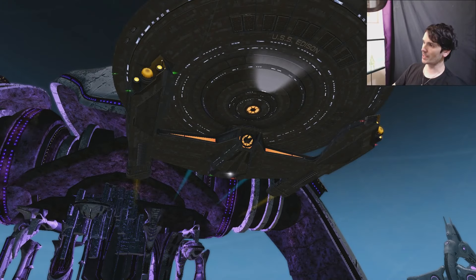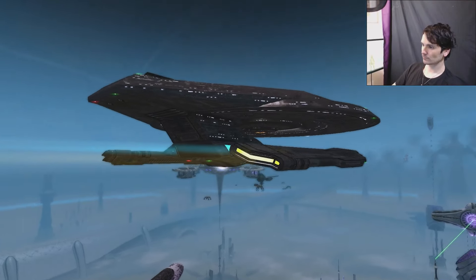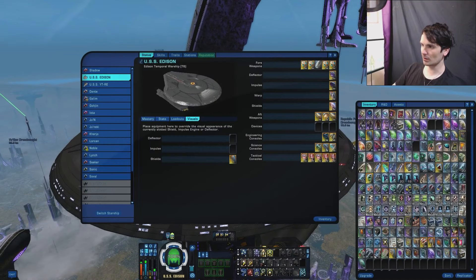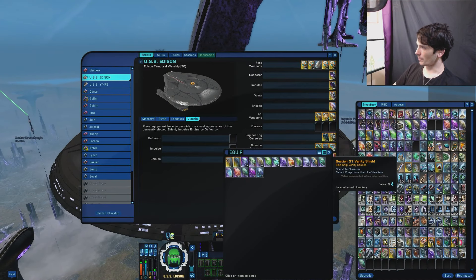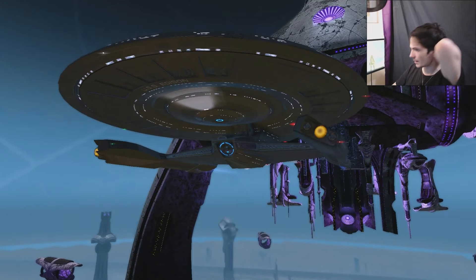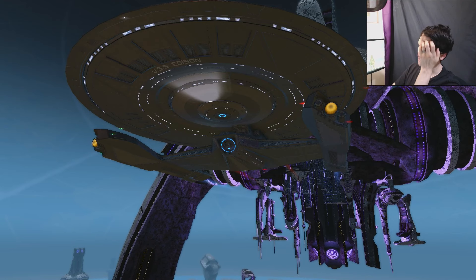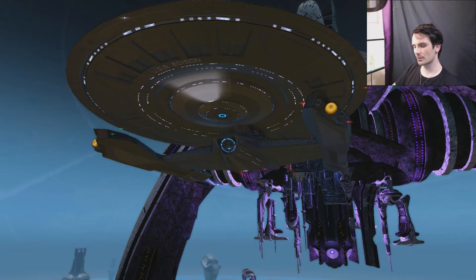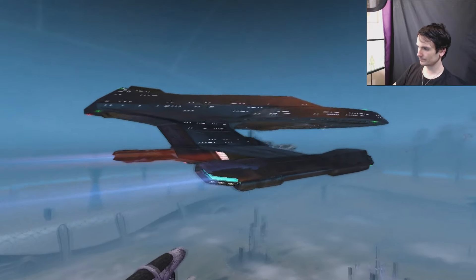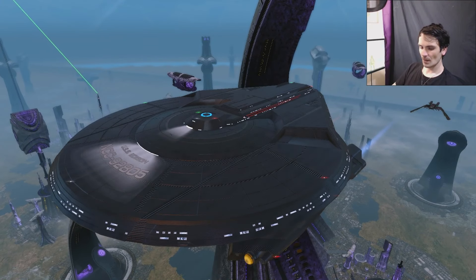I don't like the deflector with the Emperor's shields — the sentry node looks just like the deflector but without the prongs. Moving on to the Section 31 Vanity Shield — it's got the deflector panelling on it. The deflector itself looks great, but what we're seeing on the sentry nodes on top of the bridge is exactly what you see on the deflector of some ships, and that's a bit weird. Having said that, I kind of like it.